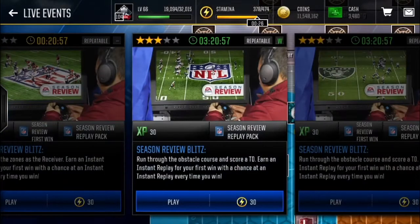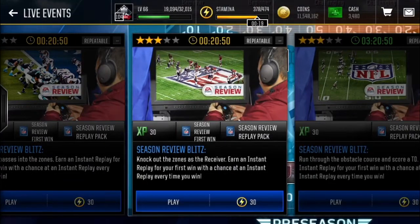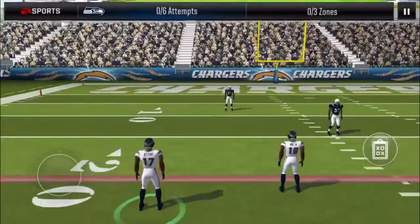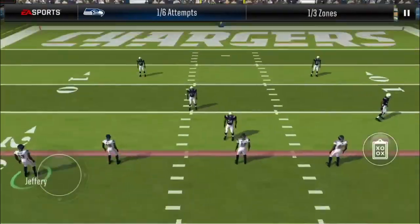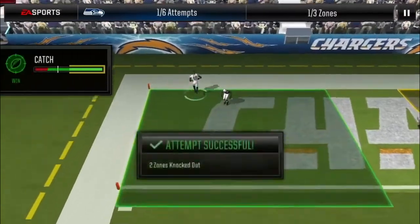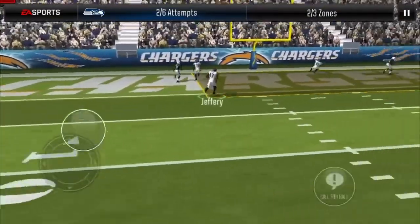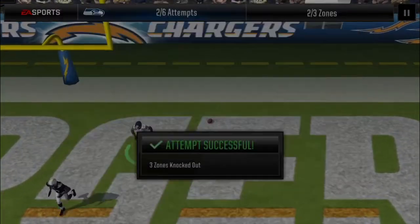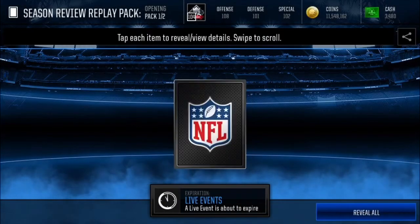They have introduced these brand new NFL Rewind live events. I'll play one just to demonstrate — knock out the zones as a receiver, 30 stamina, so it's really cheap. These events are just like any other regular live event; they'll have certain objectives you have to get, like knocking out zones with receivers — easy stuff, pretty much elementary, everything you're used to. Jeffrey makes the catch — three out of three attempts, live event successful.